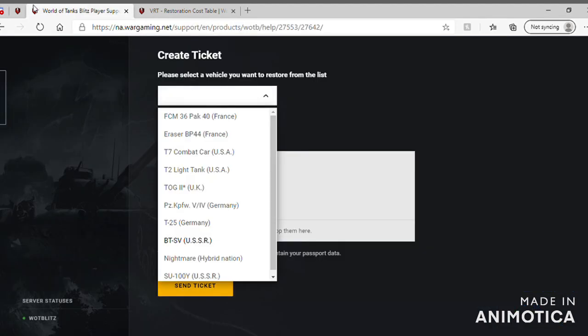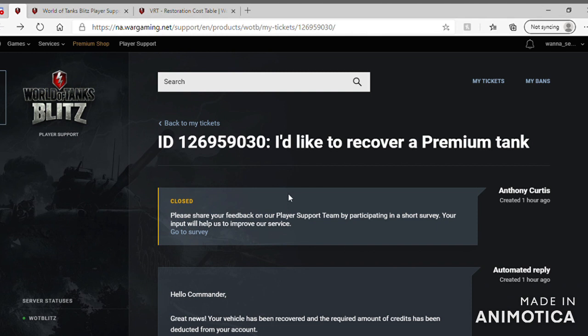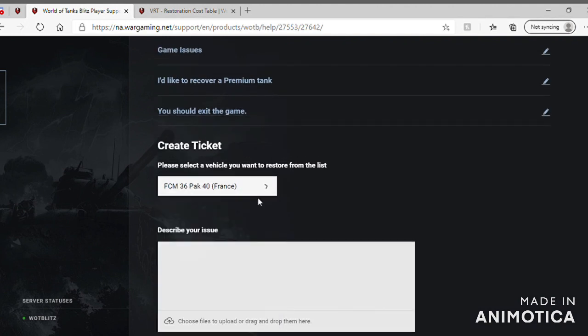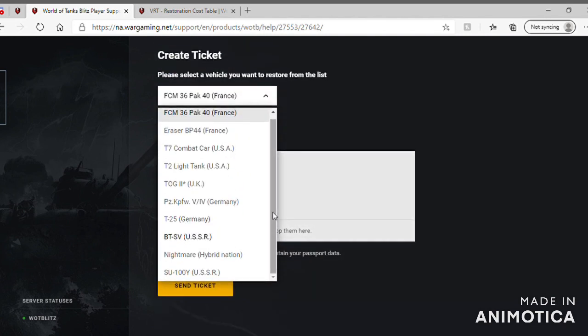I'll just leave links down below. What I did — it goes here, yeah. It's a create-a-ticket. I'm gonna leave the link to the ticket. Choose a tank you deleted — because there are all the tanks I deleted. I got this one back, I already got this one back. This one is loading, it's gonna be here in a few minutes. I don't want this one. This is the BTS-V, I think. The Eraser is never gonna come back because it's from an event. The Nightmare — I think it came back though.